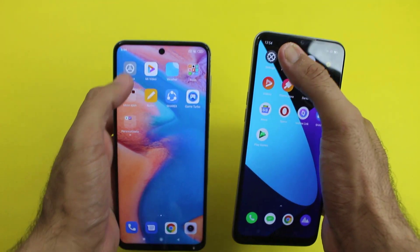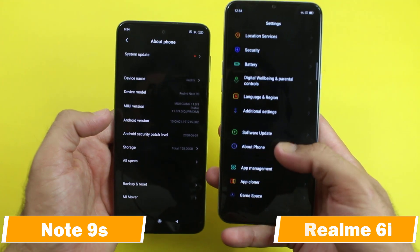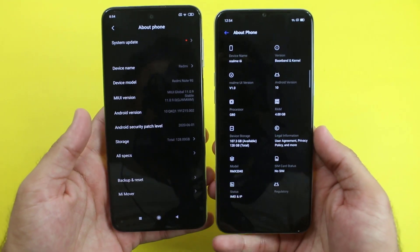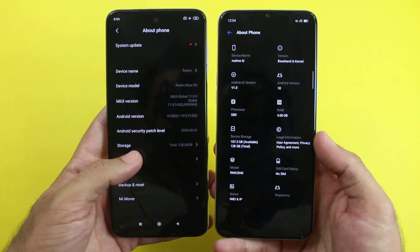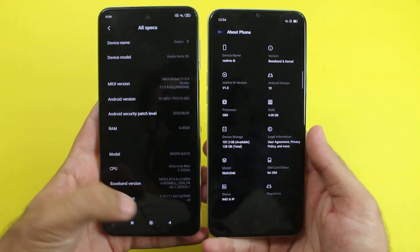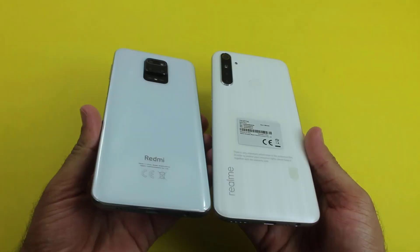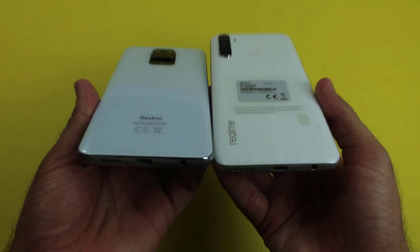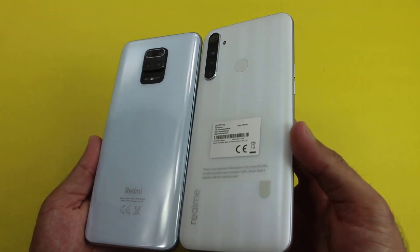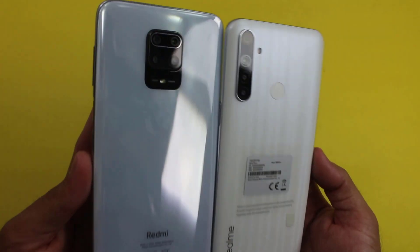Hey, what's up guys! It's time to do a speed test comparison between the Redmi Note 9s and the Realme 6i. Both are lightweight mid-range smartphones, but the Realme 6i is cheaper than the Redmi Note 9s, and both have got a quad camera setup. In this video we are going to see the gaming performance of the Redmi Note 9s up against the Realme 6i to find out which is faster and which one you should buy, especially for gaming. So let's not waste any further time and get into the speed test.